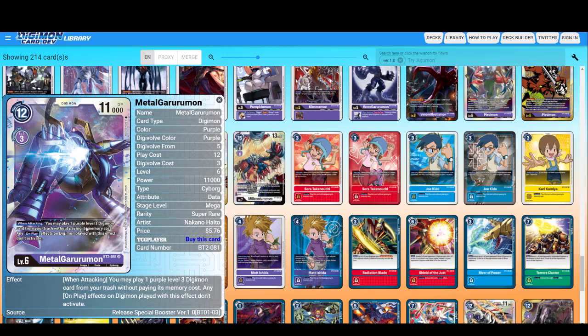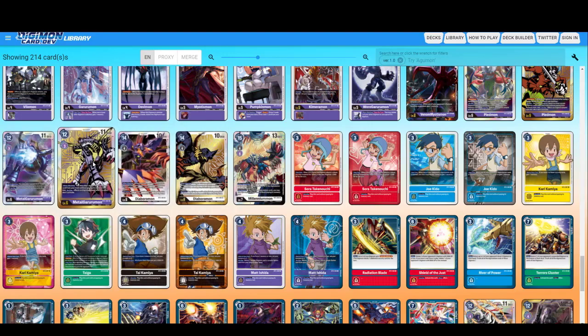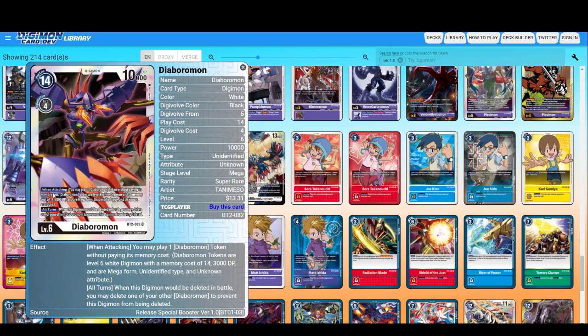Metal Garurumon — you may play one purple level three Digimon card from your trash without paying its memory cost. Any on-play effects on Digimon played with this effect don't activate. Diaboromon — when attacking, you may play one Diaboromon token without paying its memory cost. Diaboromon tokens are level six white Digimon with a memory cost of 14, 3000 DP, mega form, unidentified type and unknown attribute. All turns, when this Digimon would be deleted in battle, you may delete one of your other Diaboromon to prevent this Digimon from being deleted. So basically he summons a token and the token can be deleted instead of him to survive.